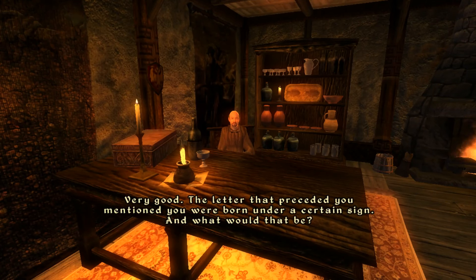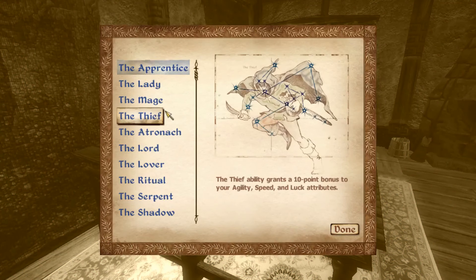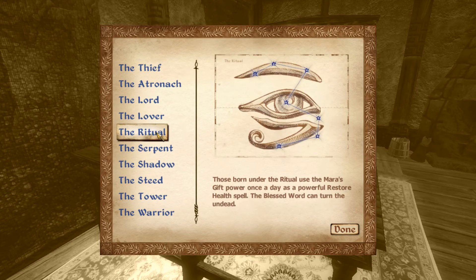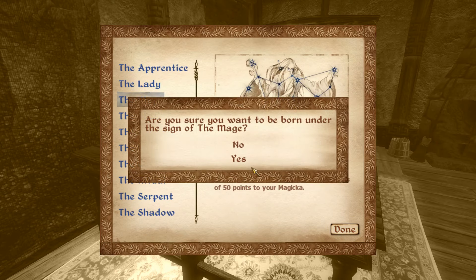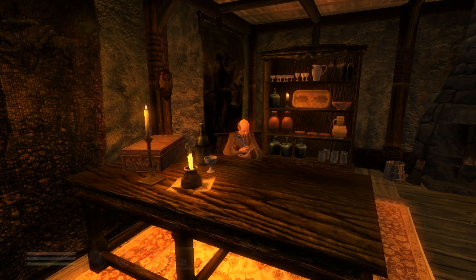The letter that preceded you mentioned you were born under a certain sign — what would that be? Well, normally you want to pick something that fits you, but it's just not a good idea to pass up the Mage birthsign if you want to be anything with magic. 50 extra points of magicka — you need those 50 extra points. I'm going to do that.